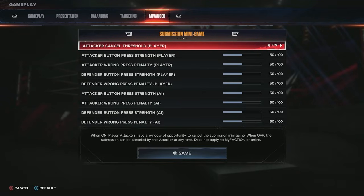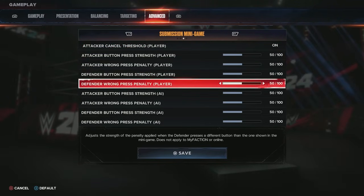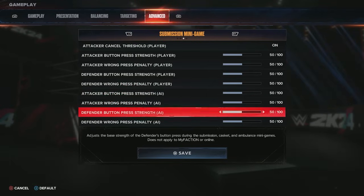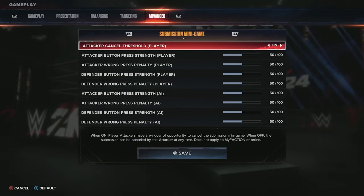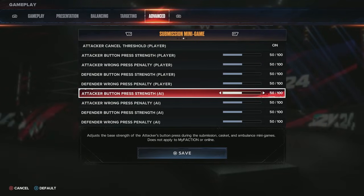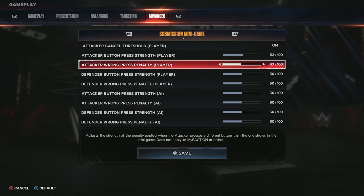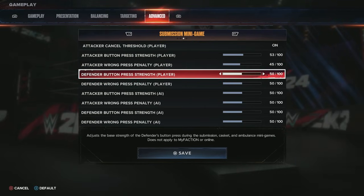The submission minigame is a little more important right now because I personally feel submissions are a little off — too grindy, button mashing craziness. You can adjust your speed, penalty, and strength when you do submissions as the player, and also adjust how the AI performs for their strengths and penalties. For beginner's sake, leave all the player stuff at 50 as standard. If I press wrong buttons applying a submission I might make the penalty a little less and my strength a little more powerful.